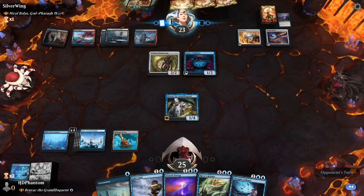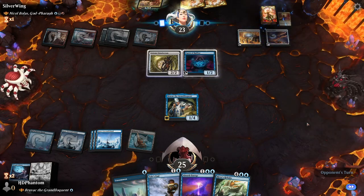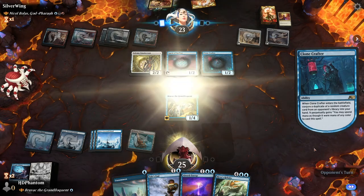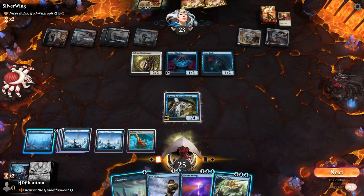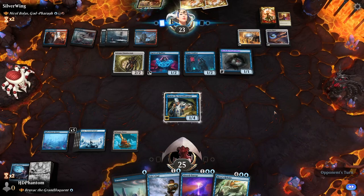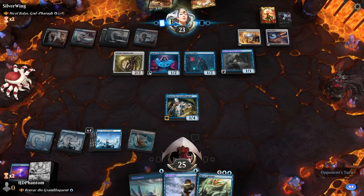That's not bad, we'll go ahead and let them play that. We will counter that — they'll mill six. Do we care about that? I don't think we do. There's a land, pass the turn. Not a fantastic creature for him to steal. Go ahead and counter that one — it's gonna also make Tail's End cheaper for us.